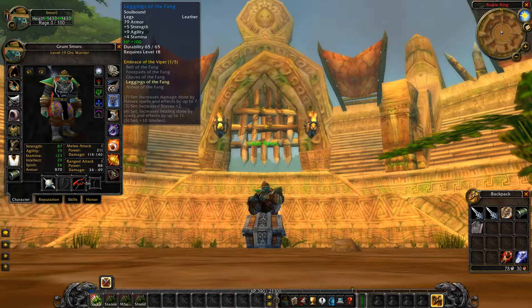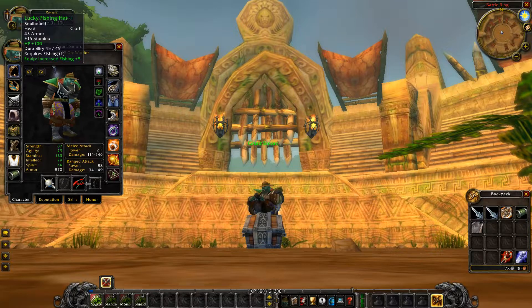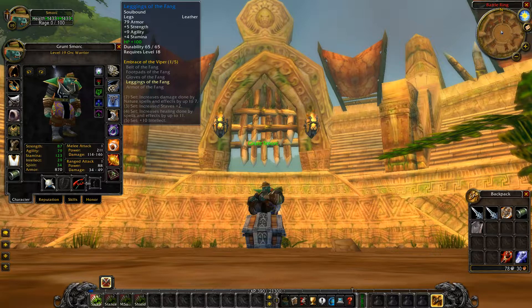You're going to put the plus 100 Libram of Constitution onto your pants. Same with the helmet — the plus 100 Libram goes there as well. Make sure you have the gold to get the mats and help out the person who's crafting it for you.